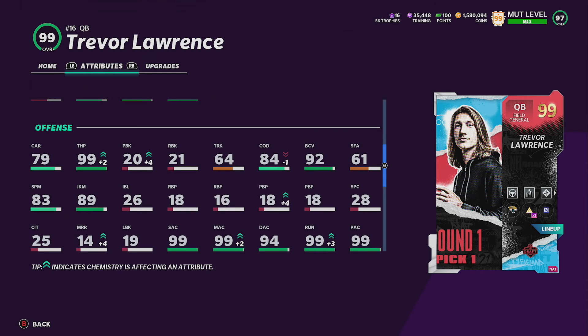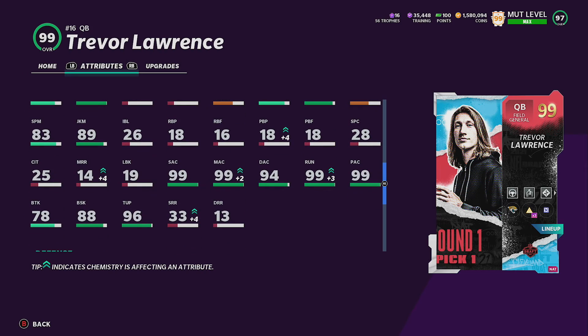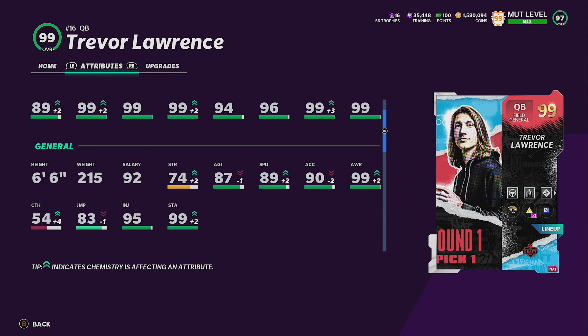He has 79 carrying — you don't use that much with a quarterback anyway, but the higher the better. His change of direction is 84, which is decent. Juke is 89 — one short of the juke move threshold, but you can get it up using zone read, though why would you use that with a quarterback. Ball carrier is 92, which is pretty high, and break tackle is 78. Break sacks is 88, which makes sense for a big guy. Throwing under pressure is 96.